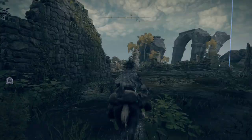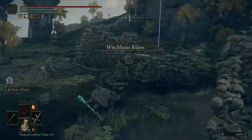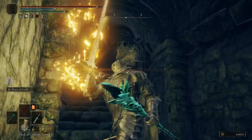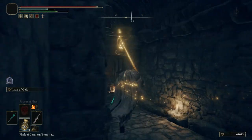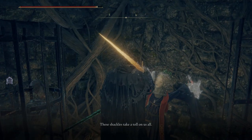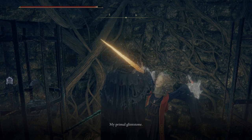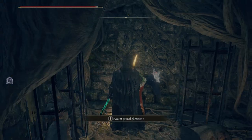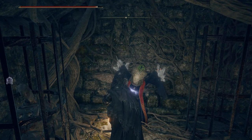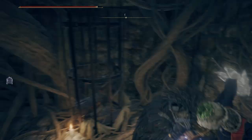Be careful because there are gonna be some enemies entering that basement — they will follow you. I advise you to defeat the ones that are following you so they don't ruin your quest. Talk with this other physical shape of the Sorcerer Selen. You're gonna get the Primal Glintstone from her, the Selen Primal Glintstone. Talk with her two times and after you talk with her the second time you're gonna get that item. Very important item.